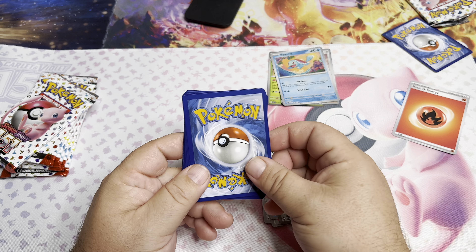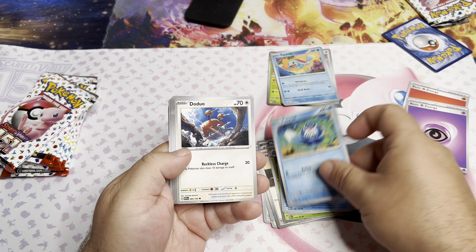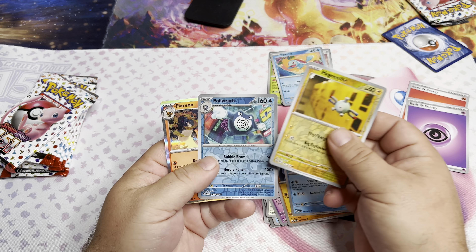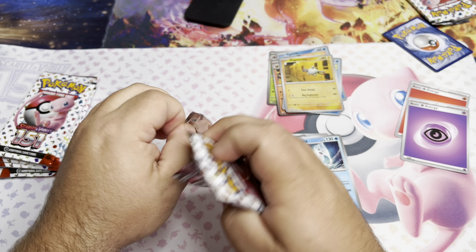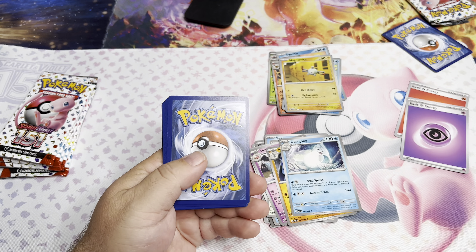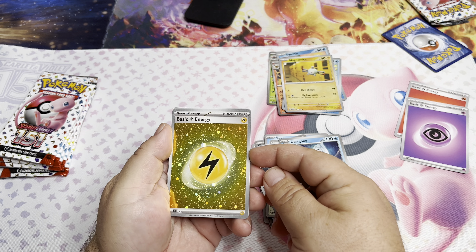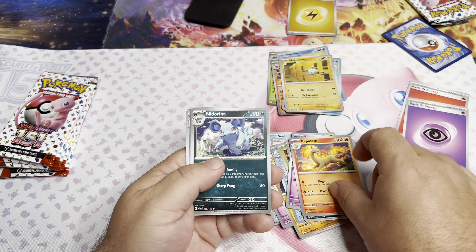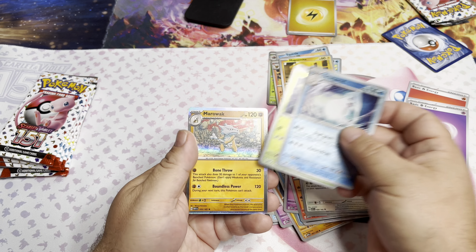Usually the way it goes around here is Spencer picks all the good ones, right? He's pulling Charizards and I'm pulling Slowbros. Magnemite, Poliwrath, and Flareon — pack number two. What is your favorite card out of this set, Spencer? It has to be that Charizard — tell us in the comments what's your favorite card, or that Blastoise. I got Lucky Energy and a couple of swirls on that one.